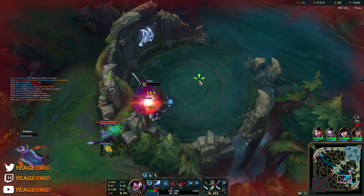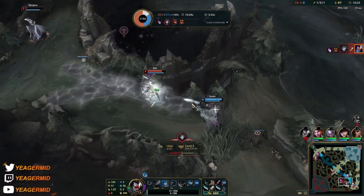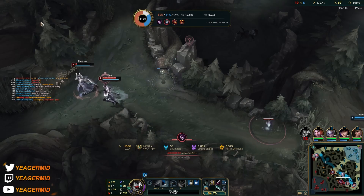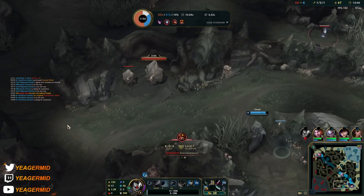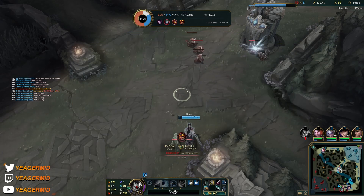I got CC'd so I could not ult — that is so annoying. How unlucky am I this game. And they even got the drake as well, because I could not check fast enough.